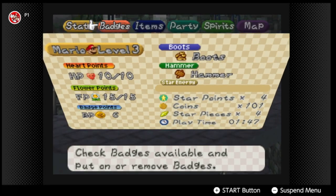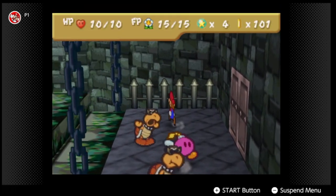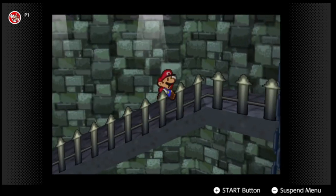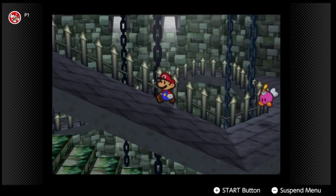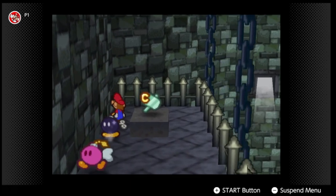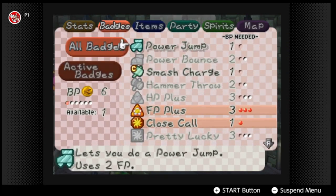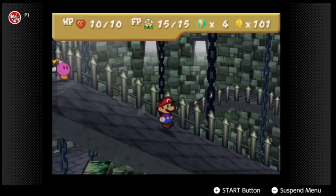I'm going to de-equip Power Jump. We're about to get a badge that I want to use to fight the boss a certain way — I've never tried it before but I want to try it for the first time in this playthrough. There's a badge guarded by a Bob-omb. We get the Smash Charge badge — it lets you charge up your hammer and uses one FP.